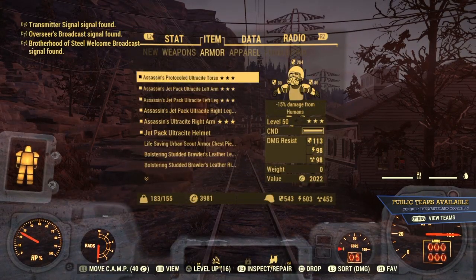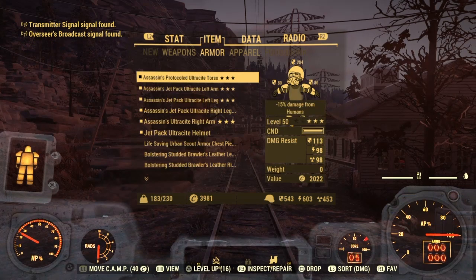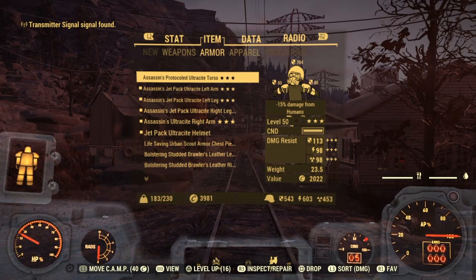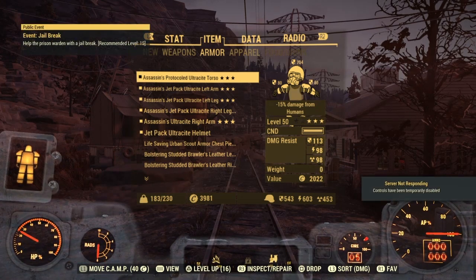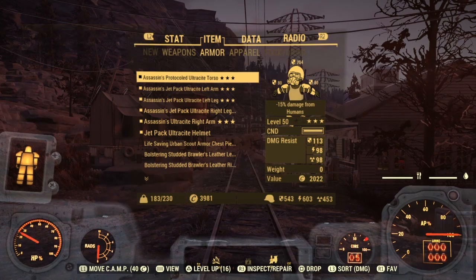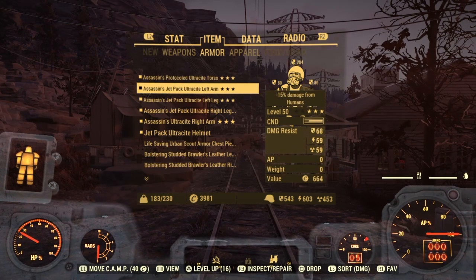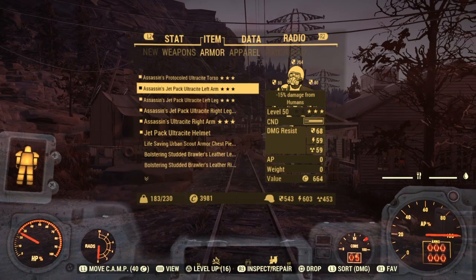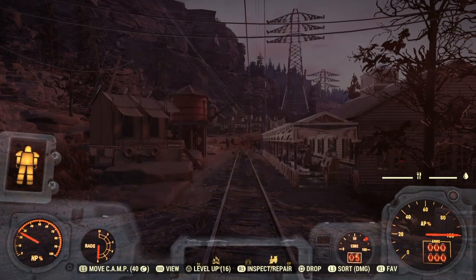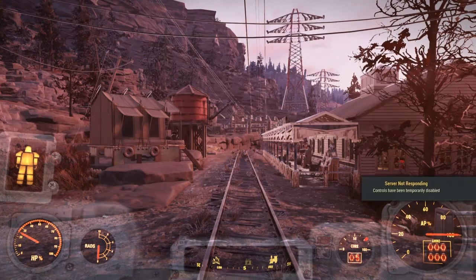All we're going to do, dead quick and simple and easy, is turn your lag switch off, spam your power armor, and then turn your lag switch back on again. Now if you've not left it for too long like I possibly did there, then you'll stay in the server and you're going to do the same with your next piece.